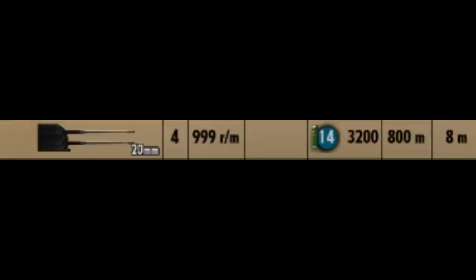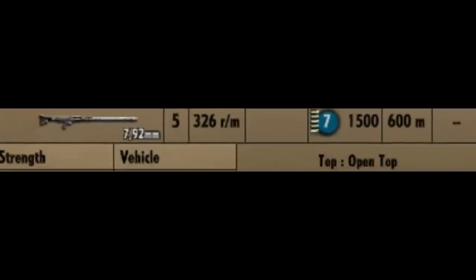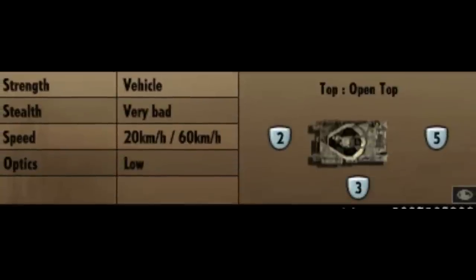The only downside is it has a rather low range. It also has a MG-42 for dealing with infantry threats getting close, but you've already got 4 autocannons to do that, so it's pretty useless. Looking at its miscellaneous stats, it's got 5 frontal armour, 3 on the sides, and 2 at the back. It is an open-topped vehicle, with a speed of 20km/h off-road and 60km/h on the road, and low optics capability.